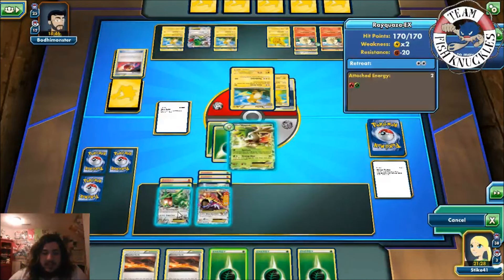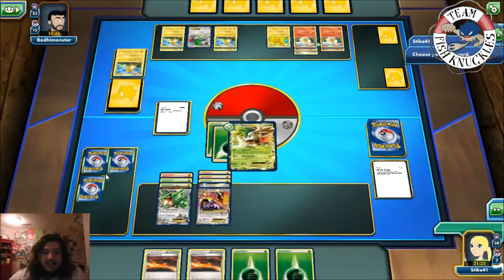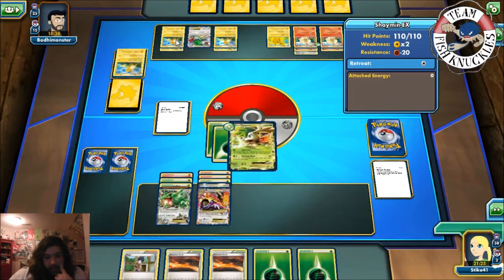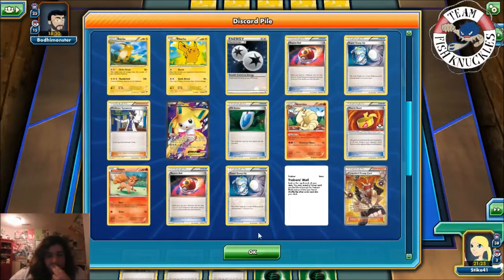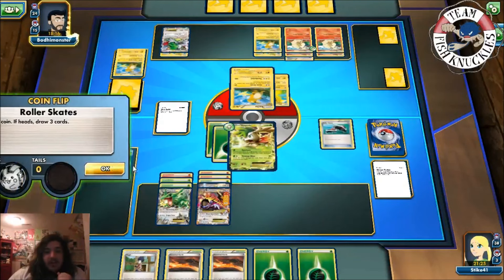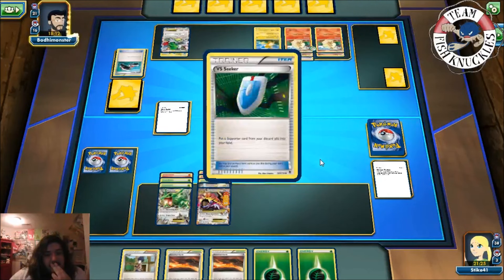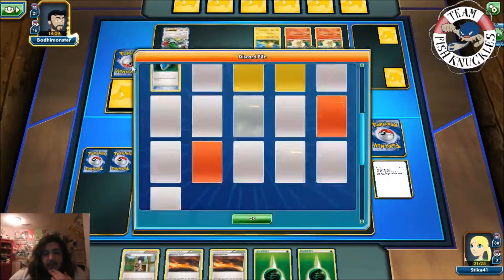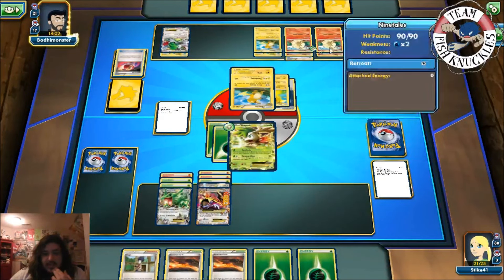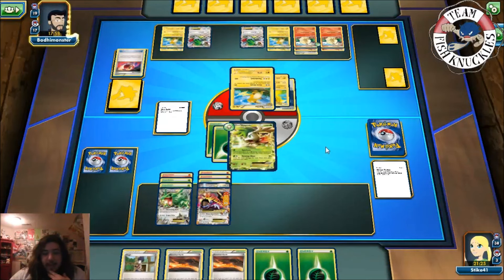Attach energy and Revenge Blast for 450 — take that Raichu! We have two Prize cards left, very close! He can only do 100 to us next turn. Raichu comes up — two four six eight ten, still 100 I think. Roller Skates tails — no luck. DCE, Vs. Seeker — imagine it's going to Juniper. Doesn't seem like he gets Lysandre. Repeat Ball — 100 damage coming. Shaymin comes down — bye bye Shaymin.